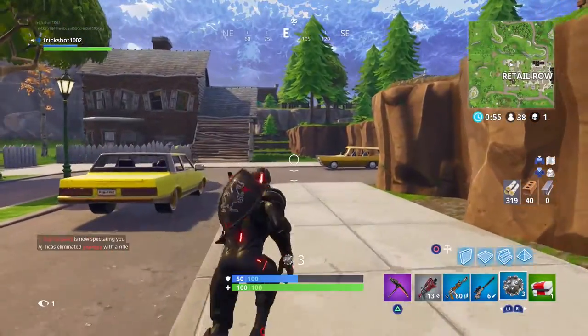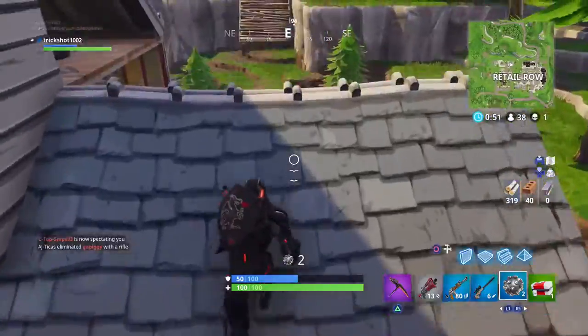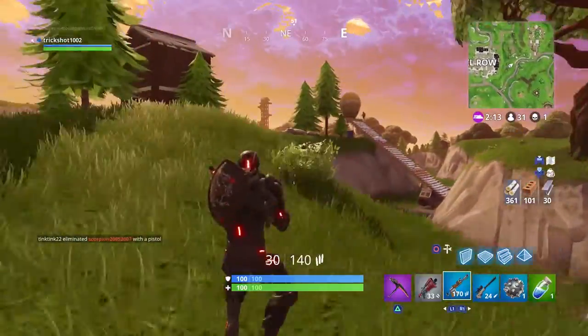Up next is impulse grenades. Though unappreciated, they can be very useful to get yourself in and out of a fight really quickly, but timing is the difference between a kill and a death. Simply time your jump perfectly or you'll regret it. As with everything else, it'll take some practice before you're used to them.